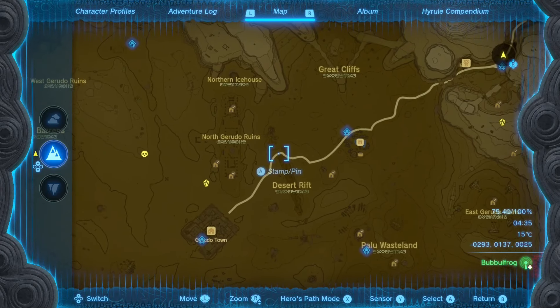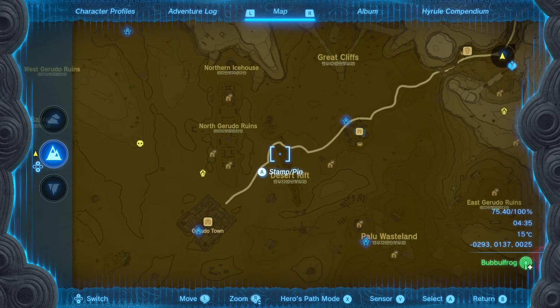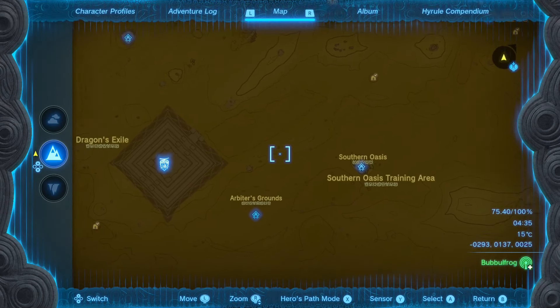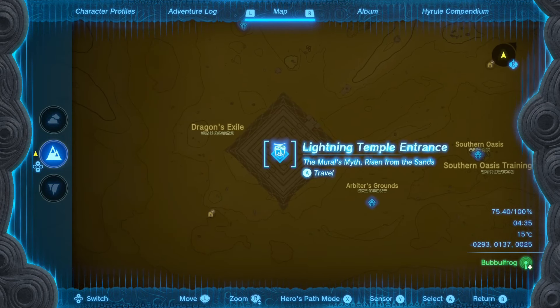First of all, the Desert Rift — there are Gibdos in the Desert Rift. After every blood moon they will respawn, and that's true for every Gibdo, so please give that rift a look. There are lots of Gibdo Bones in there. The most Gibdo Bones, though, can be found in the Lightning Temple in Gerudo Desert.